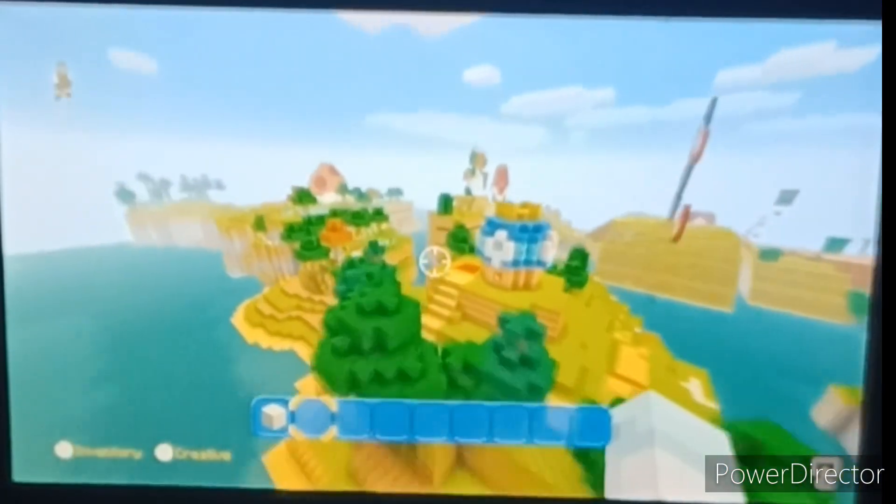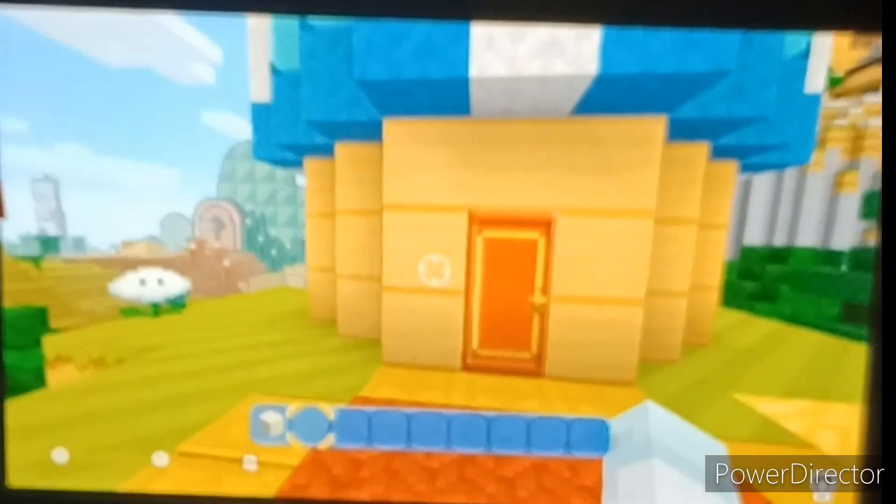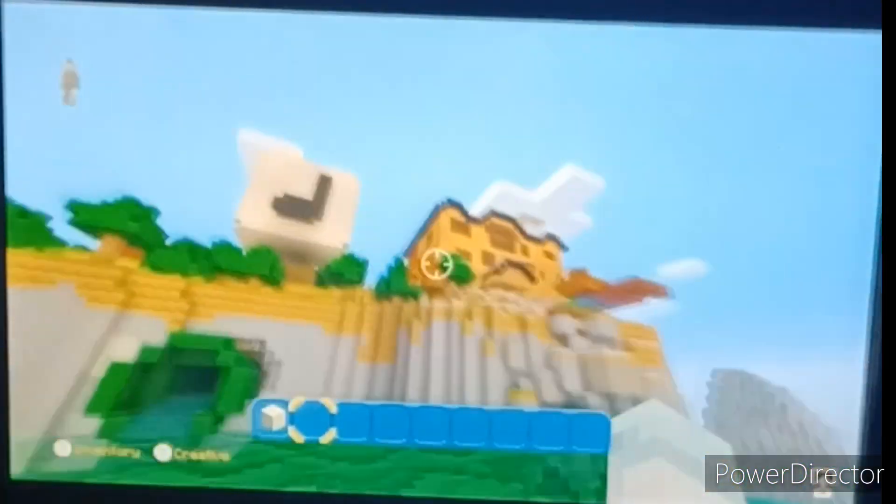First, we're going to go check out this bar right here. This is a little toad house. There's nothing interesting in it — oh, I thought I put something interesting in it. Oh well. More time for the front house, then.